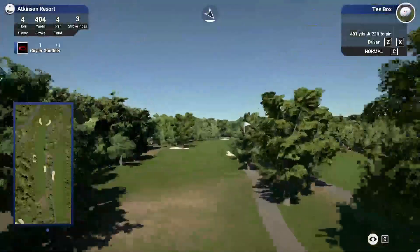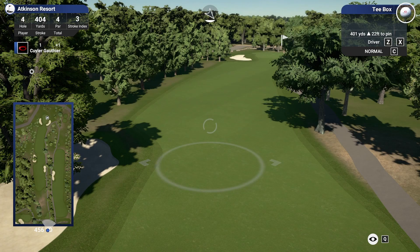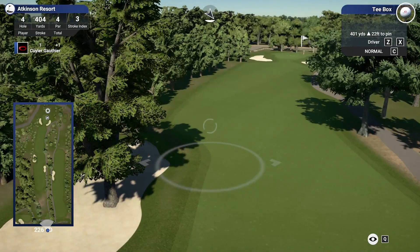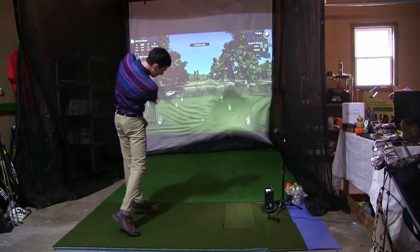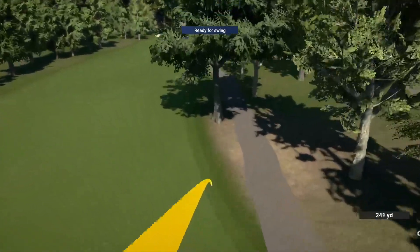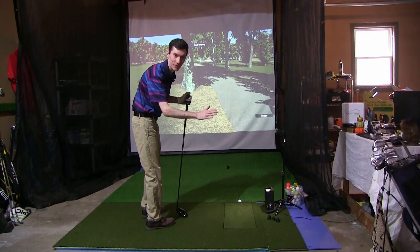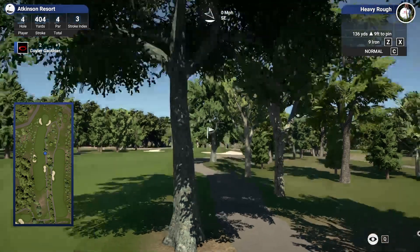Hole four is a 404-yard par four. It's 250 to the tree on the left side in the middle of the bunker — we can probably just carry it. We've been playing that fade today, so we'll aim just off the left side. A little too spinny — we faded that quite a bit. Hopefully we stay away from this tree right in front of us. We've got 136 yards, with a tree immediately to our left looking pretty scary.